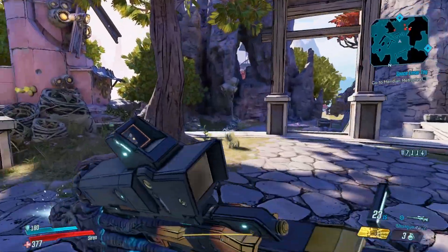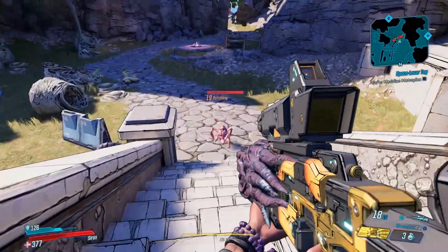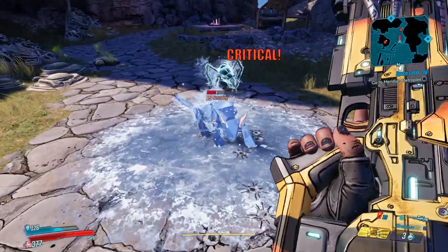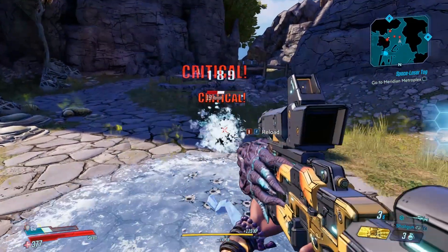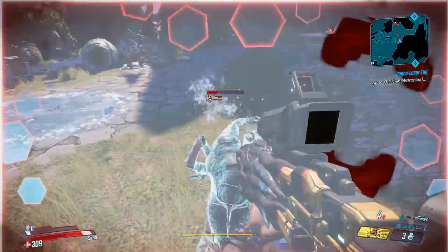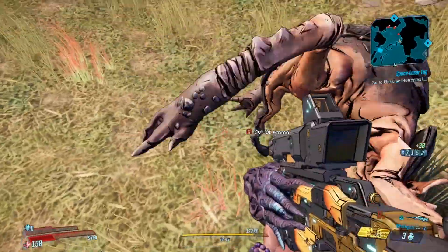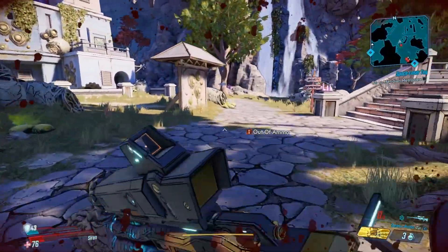It does seem to freeze enemies pretty well though — I did a lot of testing and managed to get enemies frozen quite a lot. It also slows them down with the cryo element. In shotgun form it's quite handy — you can switch between close combat and long range. Be careful with the sniper though, it's not an instant hit; it's got a railgun-style projectile with a straight shot, so be aware of that.